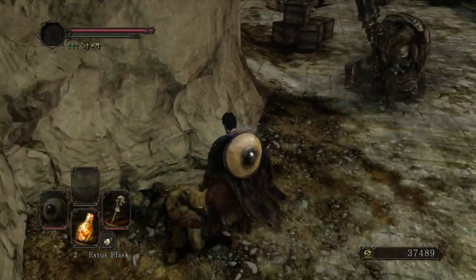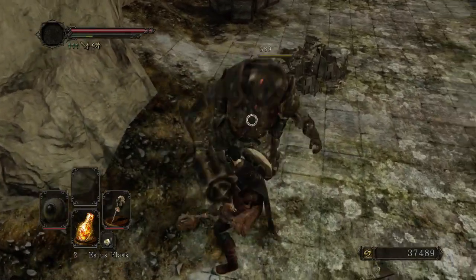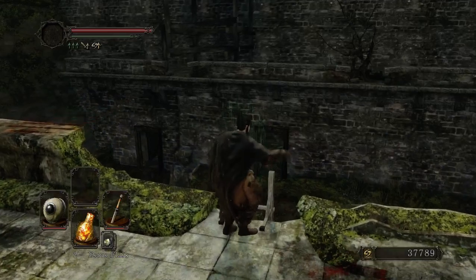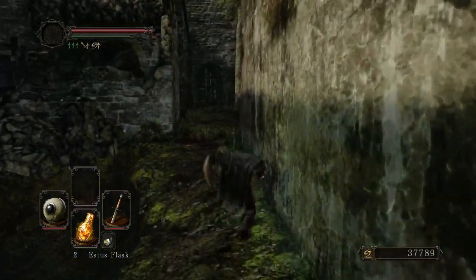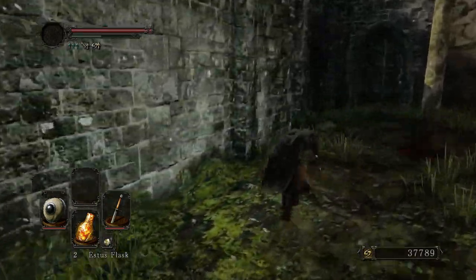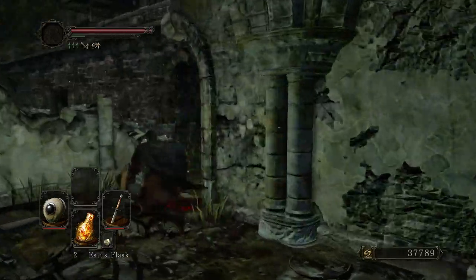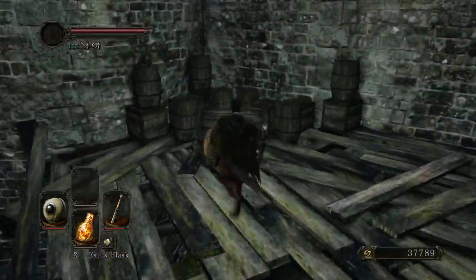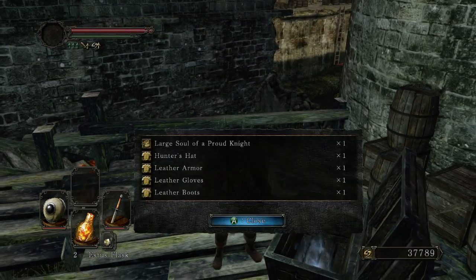Three little cracked red eye orbs and a soul — it's nice if you want to be doing any early invasions or heading right into the Brotherhood of Blood once you head on over to Huntsman's Copse. But I'm probably not going to be using those anytime soon. It's just nice to have. They're a nice little stockpile for once you get to endgame and maybe you want to use all of your eye orbs for invasions.